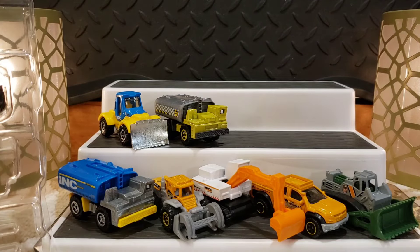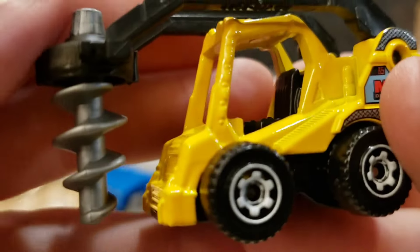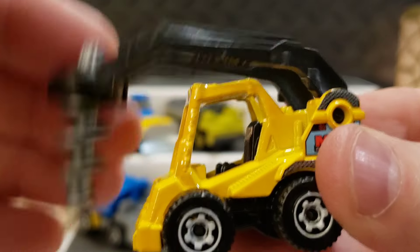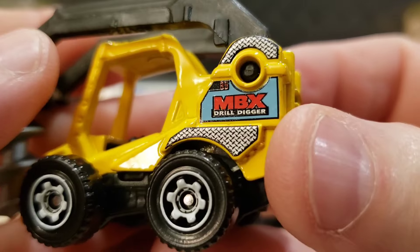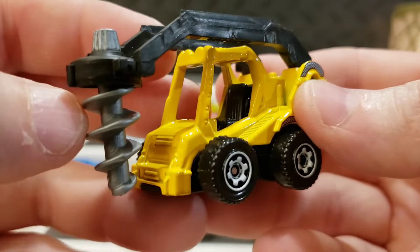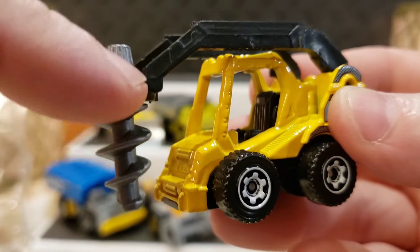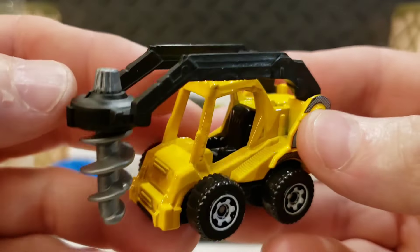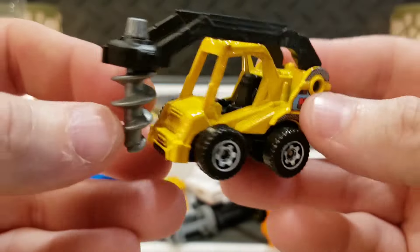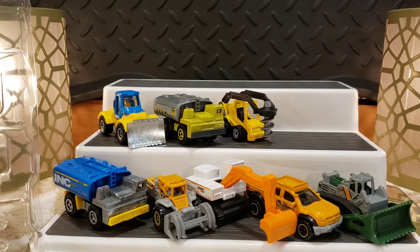The next one in this pack is this little drill vehicle. The drill rotates so you can actually drill down into the dirt, and it has an articulating arm, kind of like a little Bobcat. It says 'Matchbox Drill Diggers' on the side. This is actually used for drilling into the ground to make a hole — for planting a tree or other purposes. Very cool model — let's check it out front, top, back, sides, upside down.